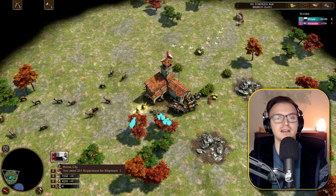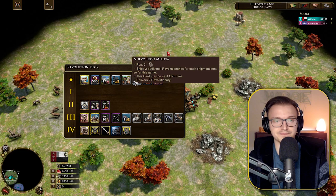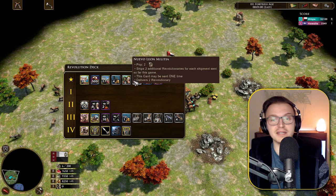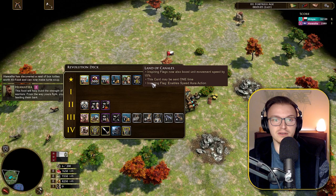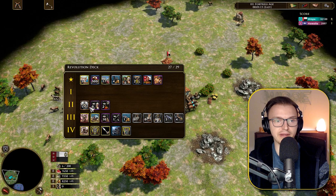We have the Sierra Madre Republic aging cards at the top — ignoring those. One card ships one settler for each three you have lost, up to a maximum of 99. Nouveau Lion Militia ships two additional Revolutionaries for each shipment sent so far — very good if you've done a lot of shipments. Inspiring Flags increase speed, and all settlers transform into Revolutionaries. We also have a factory shipment, eight settlers, and two hacienda wagons.